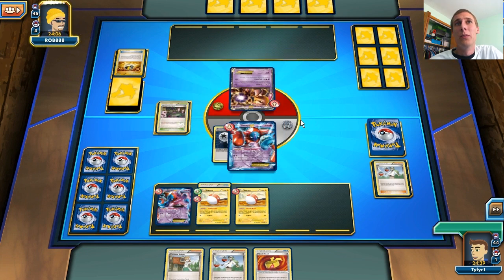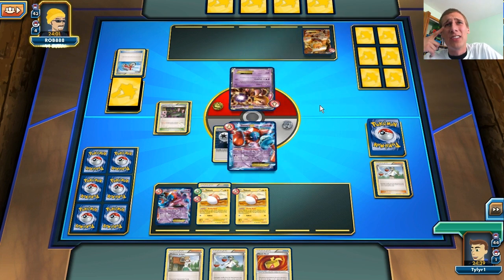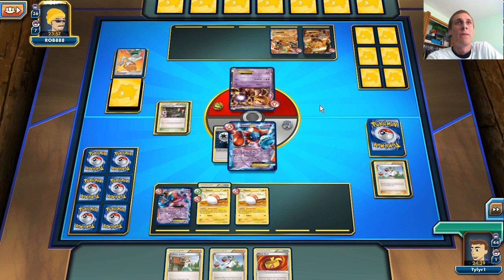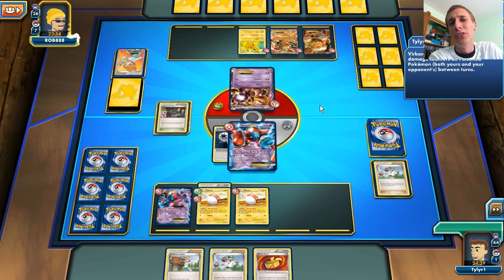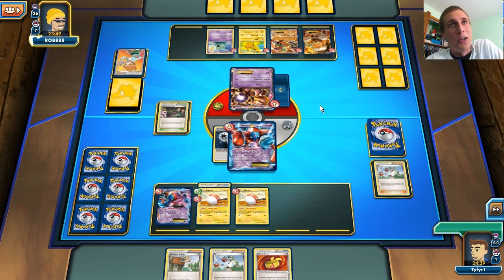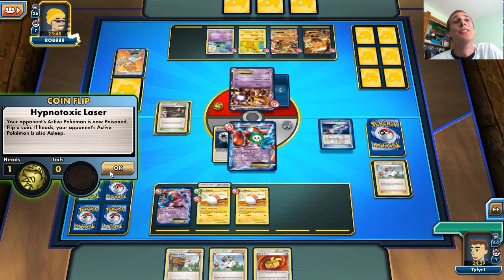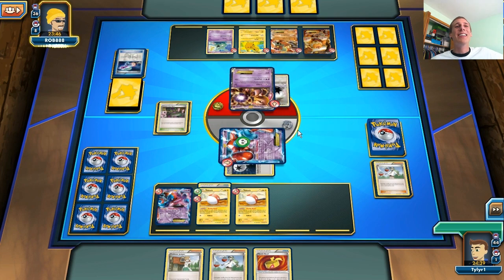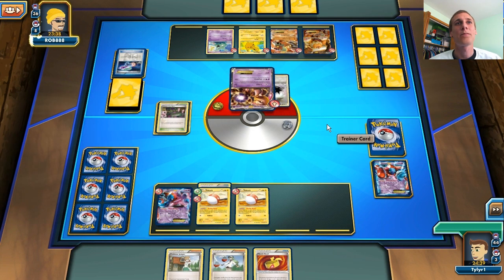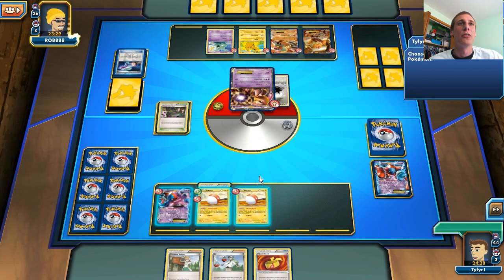We don't see the Trubbish yet, but I'm guessing we're going to see it because this deck won Nationals. There's a Pikachu and the Trubbish. Now we're not looking good again. That's Double Colorless, isn't it? He's going to knock out my Deoxys already? Are you kidding me? That's not even fair! Maybe I should have just retreated first turn and brought out a Voltorb, because then he would have five damage counters on him. I'm going to bring out my Voltorb since my Protection Cube Voltorb won't be doing much.